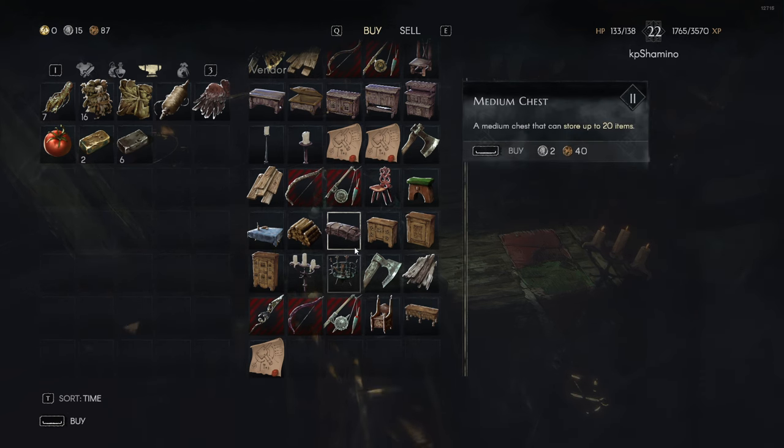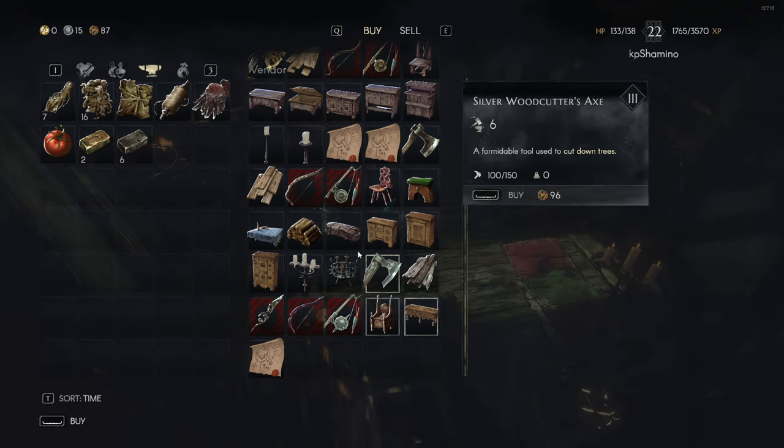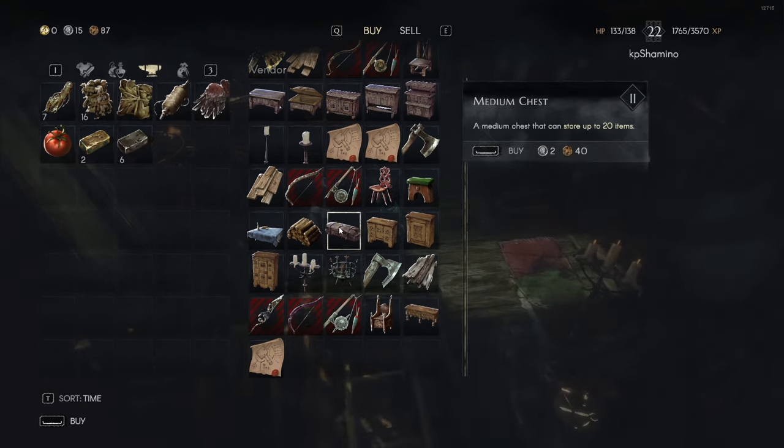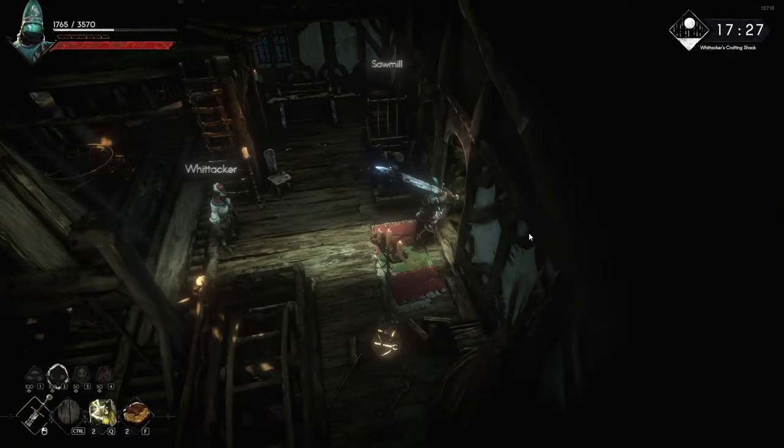I'm not sure why the tier three chest isn't 50 slots or something, but yeah — it's better that you buy two medium chests if you want to save your money. Maybe the large chest takes up a little bit less space than two medium chests, I don't know.